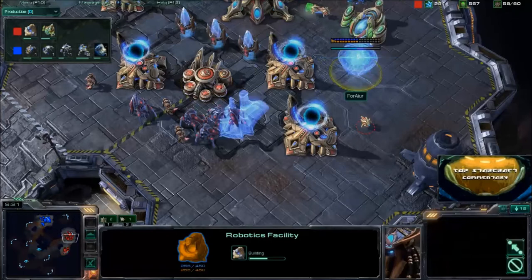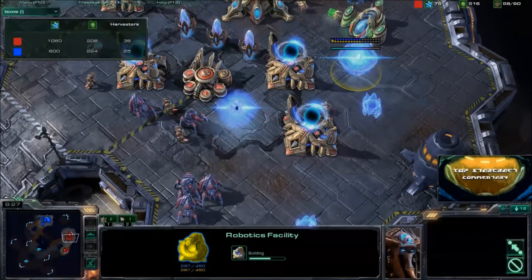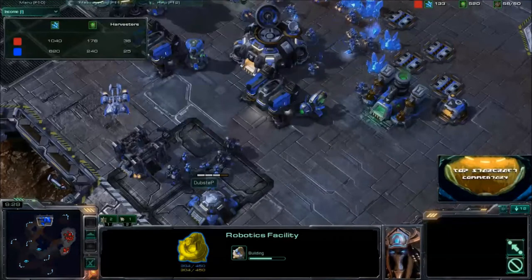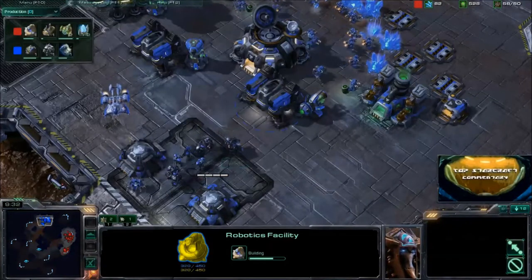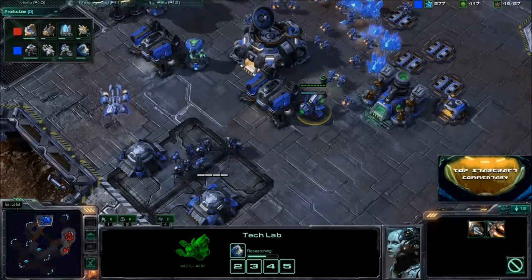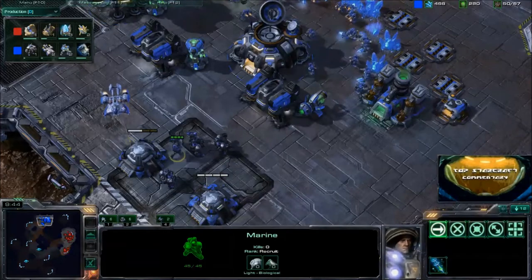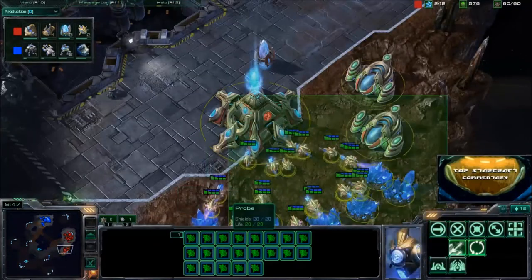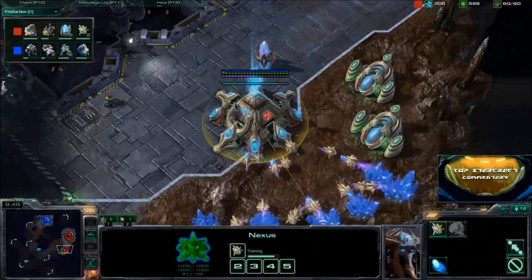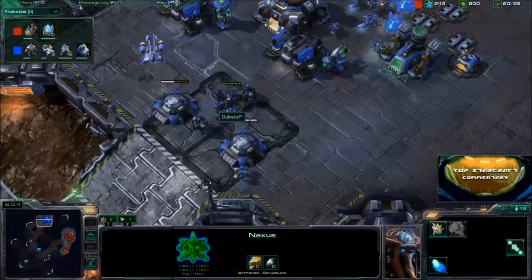Fourire is just going to keep jumping farther and farther ahead. Checking the income tabs, he's almost doubling Dubstep's income right now. Getting Marine Shields is a good upgrade — it'll make his units much harder to kill, especially against Stalkers that aren't great against light units. But Fourire has completely saturated his base, and two-base Protoss is a whole lot scarier than one-base Protoss.